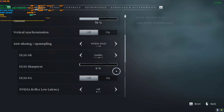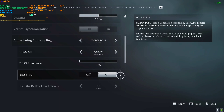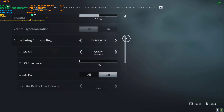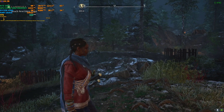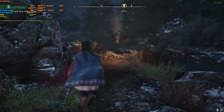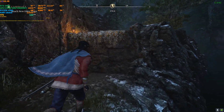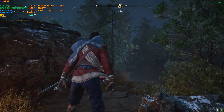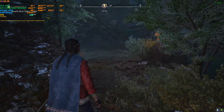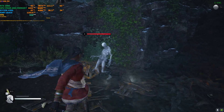To fix the flickering, go to Options, then Video, scroll down, and you'll see that DLSS FG has come online — turn it on, click Apply, and go back to the game. The hood flicker is now fixed and the frame rate is boosting. Previously it was around 60 to 70 FPS; now it's around 110 to 120 depending on the scenario.